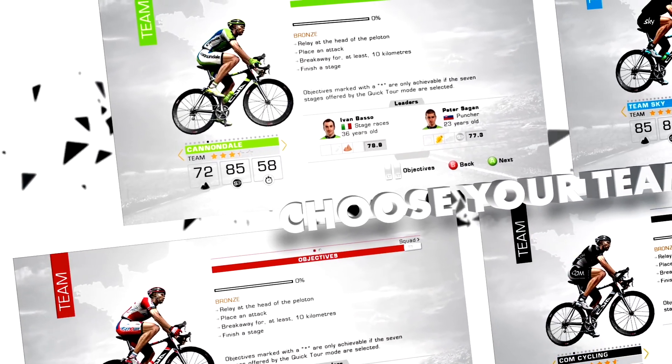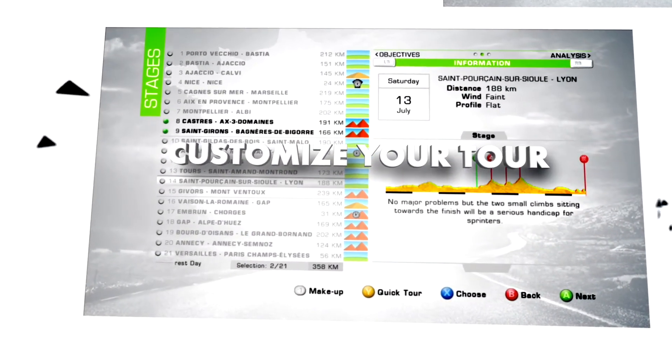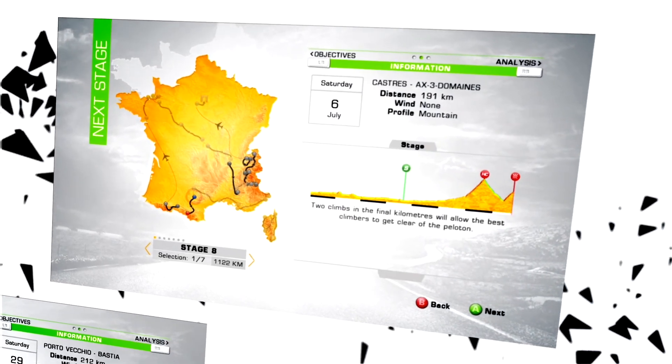Choose one of the World Tour teams participating in the Tour de France 2013, paying attention to their strengths and their goals to achieve. Once your team is selected, begin a complete Tour de France or customize your own tour and select only your favorite stages.